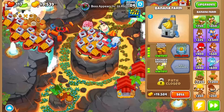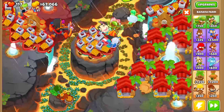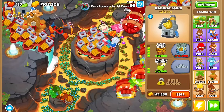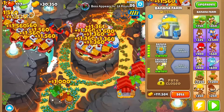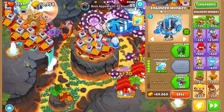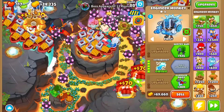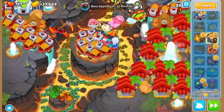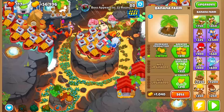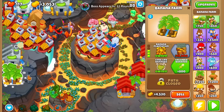Place down a farm and upgrade it to a tier 5 Banana Central, and also make sure to ultra boost your tier 5 Banana Central farm as much as possible. Now keep placing down 4-2-0 BRF farms until you run out of space and upgrade one of your farms to a Monkey Wall Street.